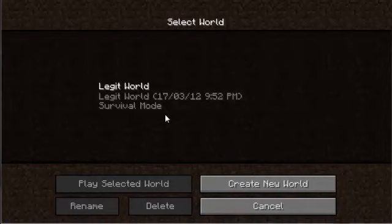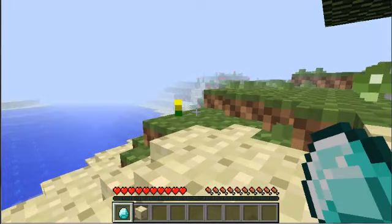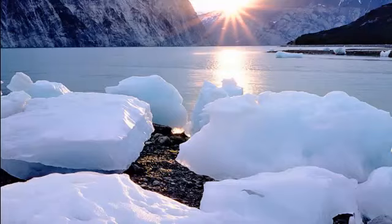Go to single player, go back to your world - mine's called 'Legit World' but it's not going to be legit anymore - and then just pick it up. Then hold Alt and F4. Now I don't know what it is for Mac, but I know for Windows it's Alt and F4, and then it will automatically close your window.